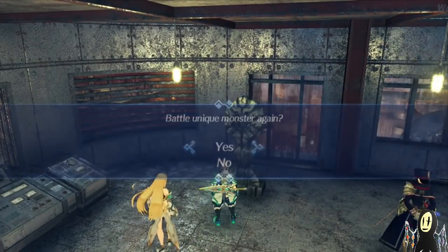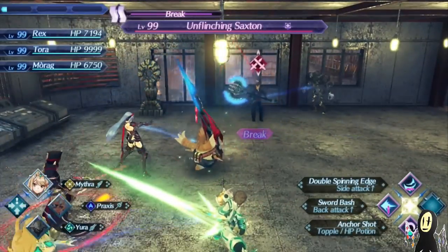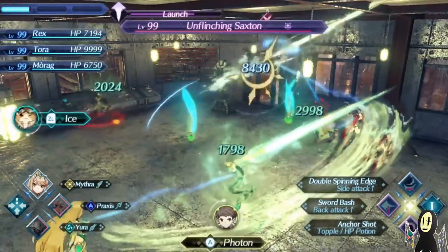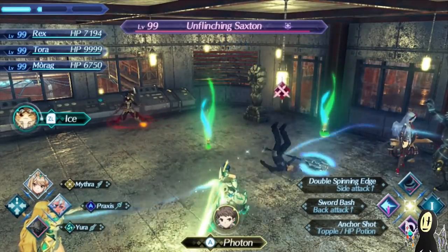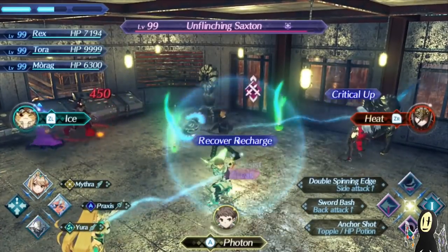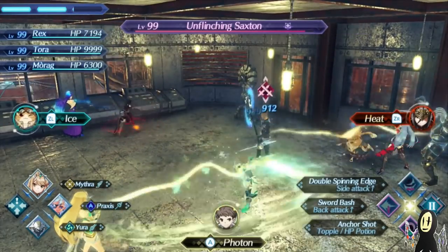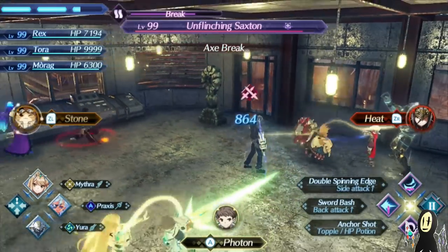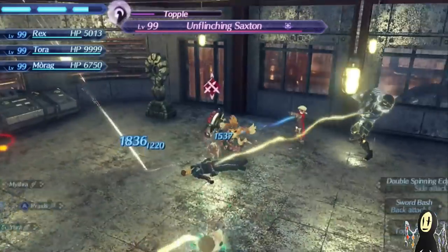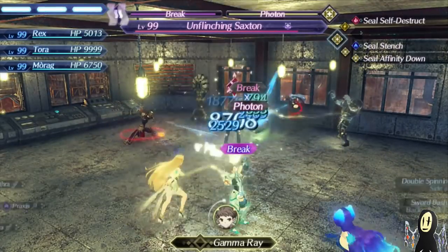Here we are at the old factory of Moor Ardain, and we're going to fight against a new boss — Unflinching Saxton at level 99. He's one of the high-level driver enemies that appear after you beat the game. I'm going to be starting off as Mithra, and the nice thing about using any blade with Rex is that with Mithra you have free cooldowns, meaning you can build up your orbs as quickly as possible. We're going to be building a Water Orb fairly easily, and also on the way, a Light Orb.